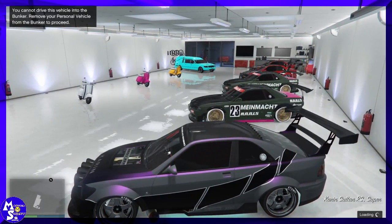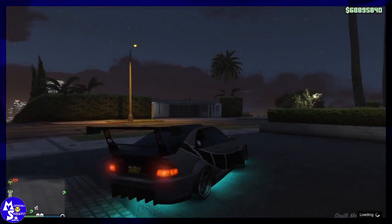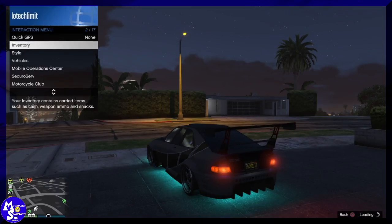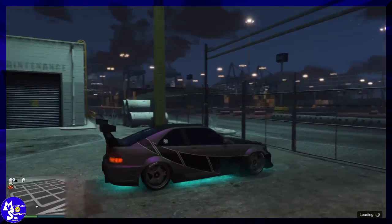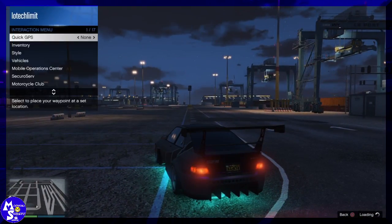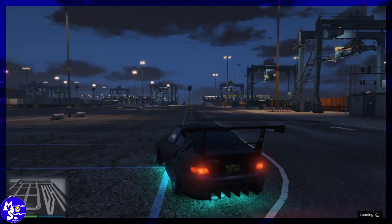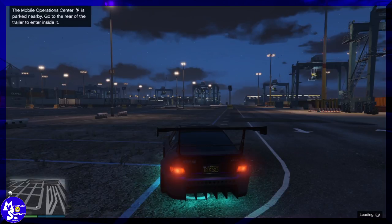Once you're outside, hold down your interaction menu and request your mobile operations center. This should glitch you out by the water. Once you're spawned out there, request your mobile operations center again. Depending on where you are, it'll spawn next to you or you might have to drive a few ways — mine spawned a couple miles away so I had to drive.